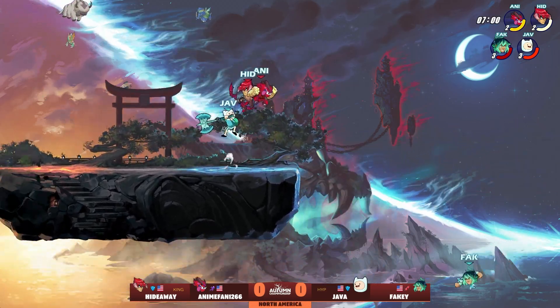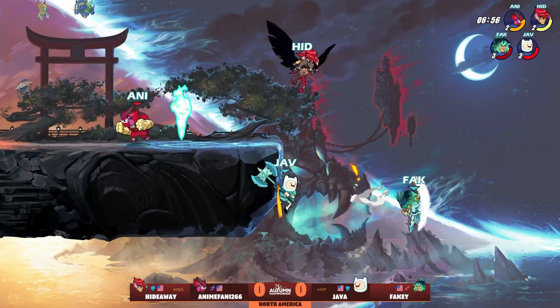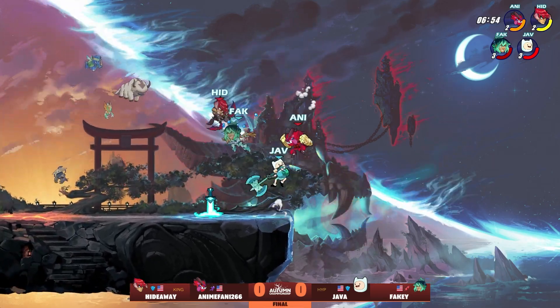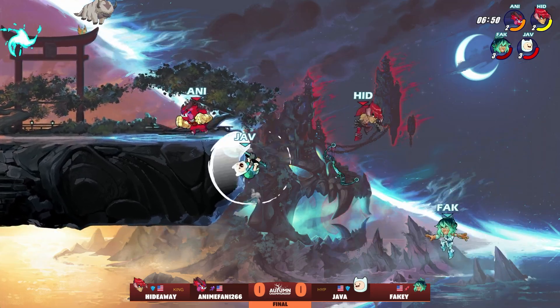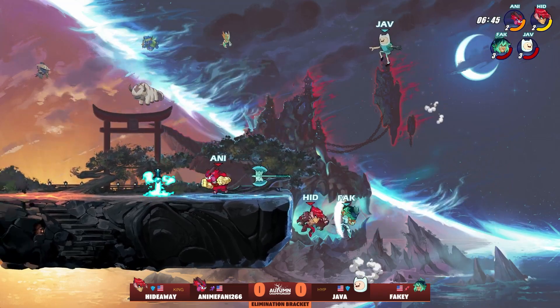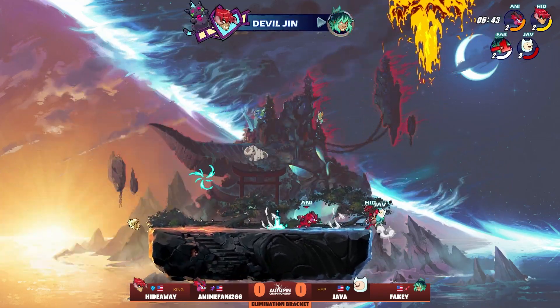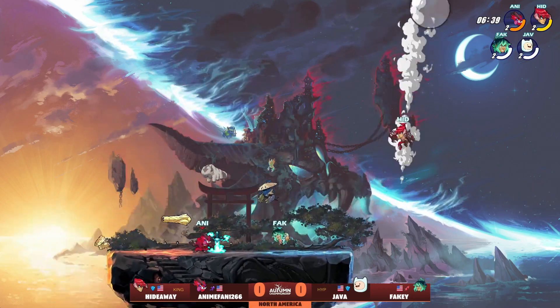Fakie gets right in for that team combo, starting with the side light nair — two side light nairs from Java. Animated Hideaway literally just parts ways to avoid that ground pound, like the Red Sea, they made way. But Java's still holding on here. Gets the wall touch, gets the ground pound thrown out there, gets the recovery damage as well. Fakie and Java both being on their first stock can absolutely go for these save attempts. That was worth it. Team combo doesn't even work because of how damaged Java is.